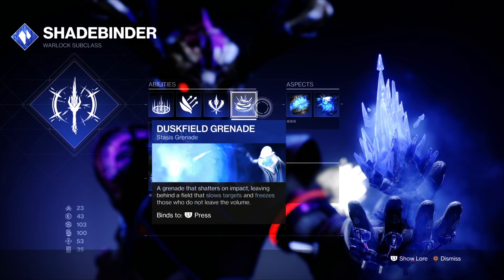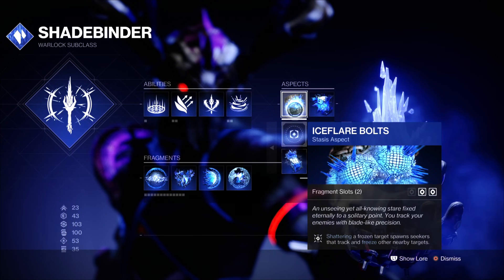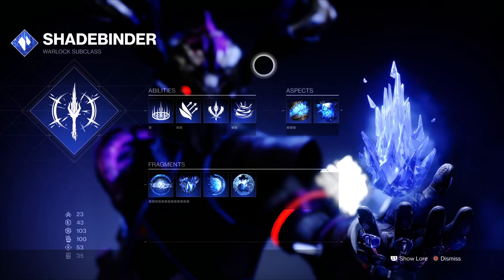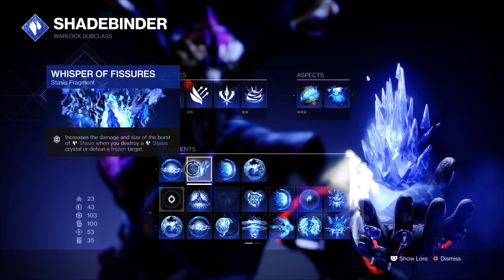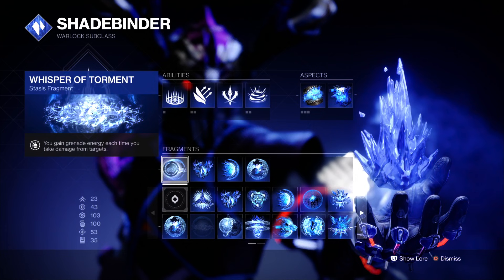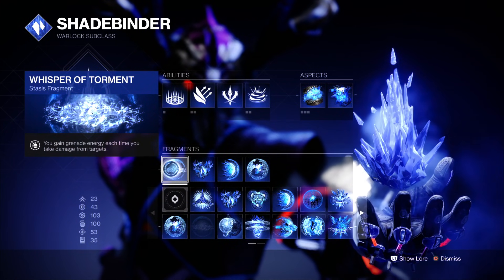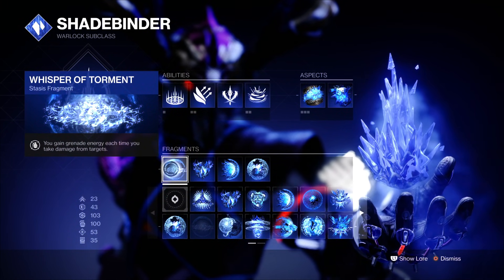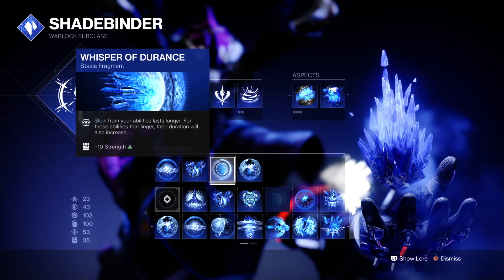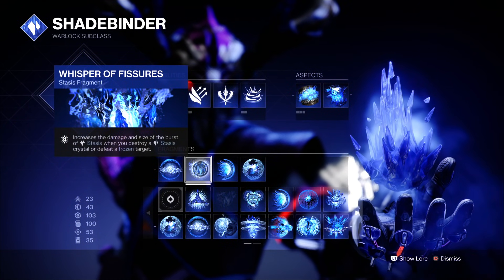We go Heal Rift — it doesn't matter what melee or grenade you choose. The aspects matter because this is going to be a stasis turret build. To get that, you want Bleak Watcher and Ice Flare Bolts, which assists with the turret. You want Whisper of Chains, Whisper of Durance, Whisper of Fissures, and Whisper of Torment. You can switch around a couple of whispers to your playstyle, but Whisper of Torment is best in class for the turret build.